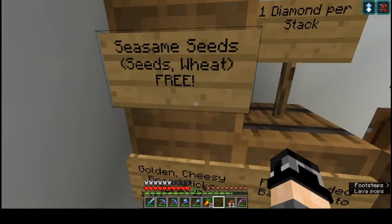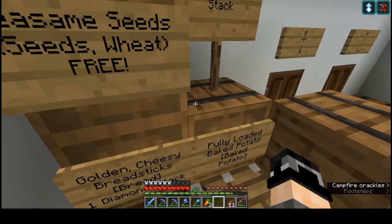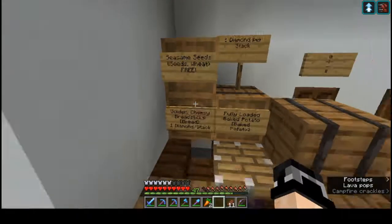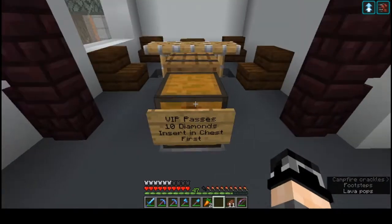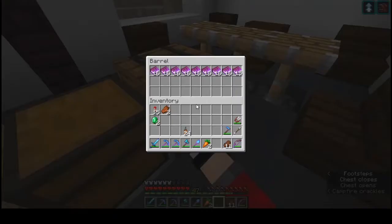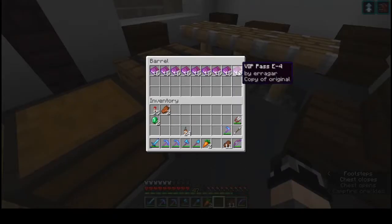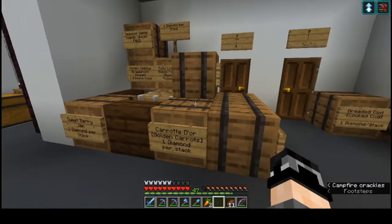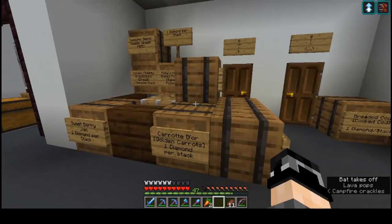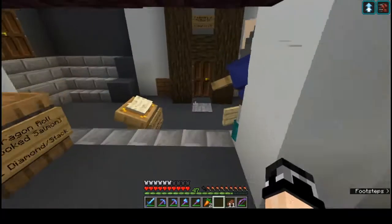And sesame seeds. And if you're lucky enough to have the diamonds, we have VIP passes which entitle you to discounts in the shop — buy two, get one free sales. All that wonderful stuff.